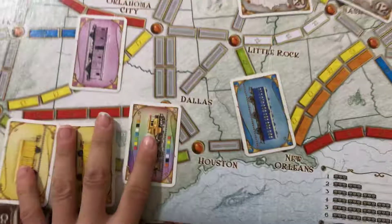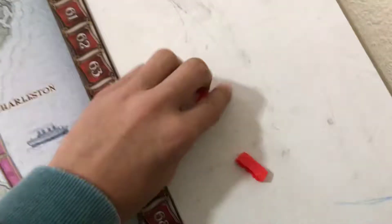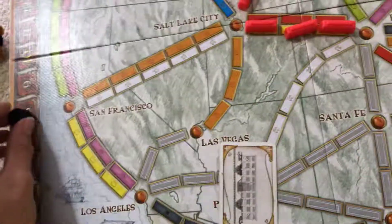So I only get two cards. I'm going to choose a wild, and that's all I'm going to get. So I've got a wild and yellow. I'm going to turn that in and I can go here. You have four points again — I go to eight.